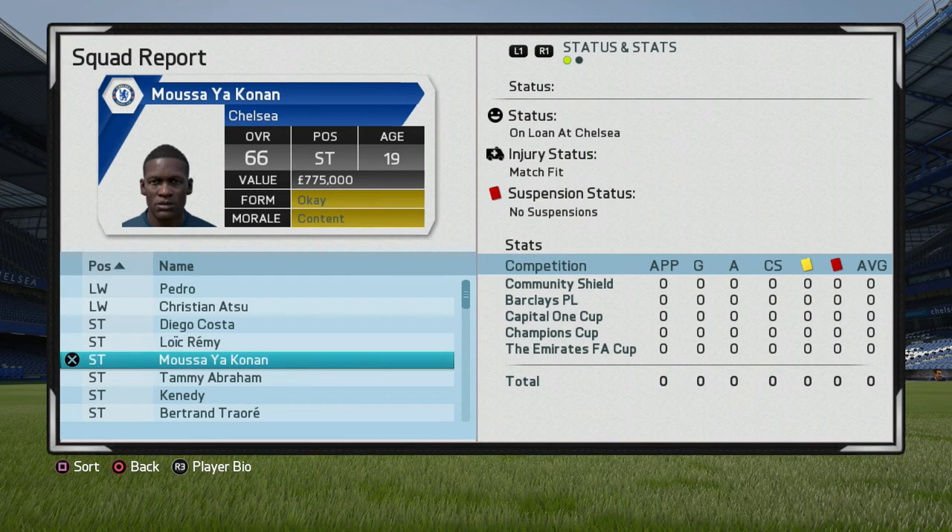You can do this with every single player who retires, and the regen will reach the same overall at their peak. Musa Yakkonen — the Didier Drogba regen — is going to get to at least 81. So guys like Cristiano Ronaldo are going to get to 93, and Messi is going to get to 94.